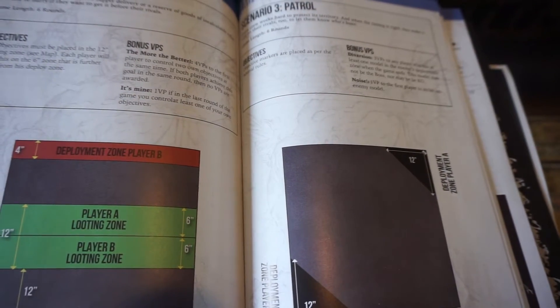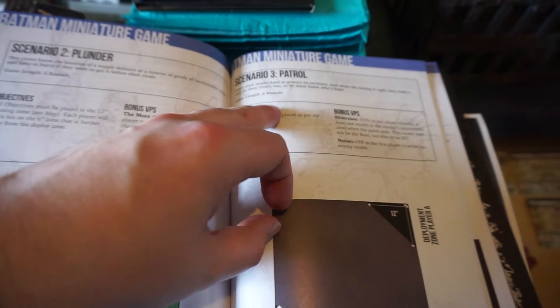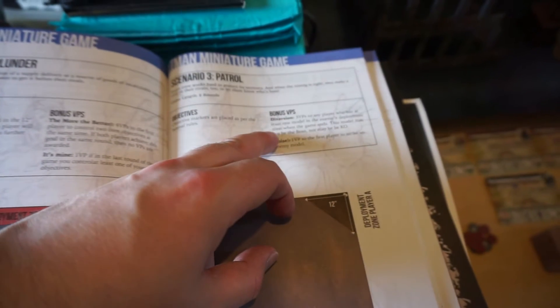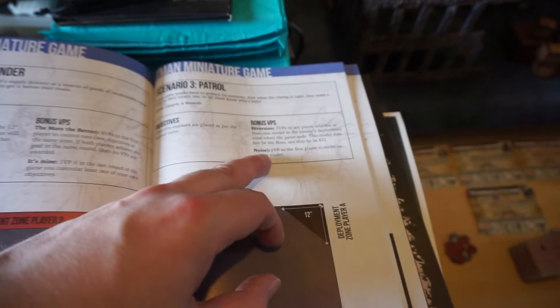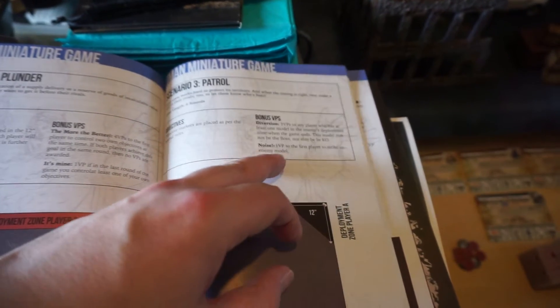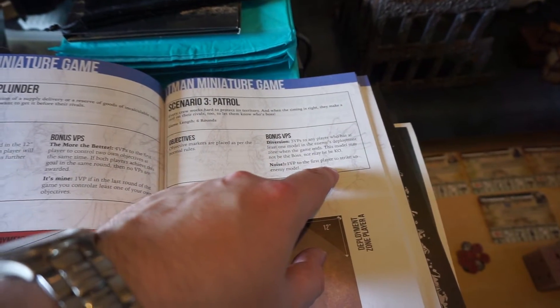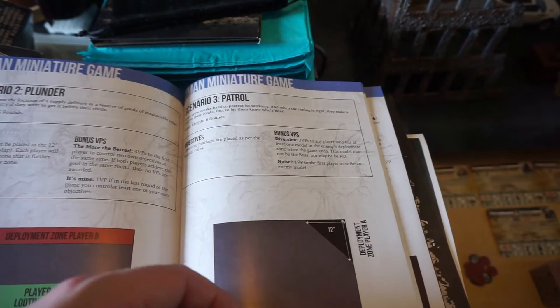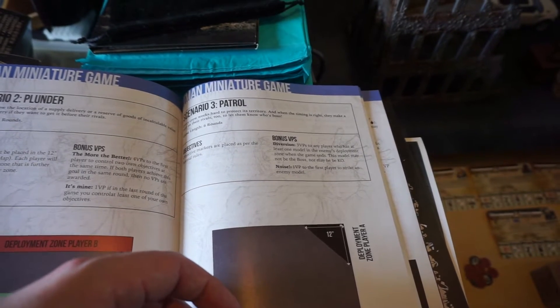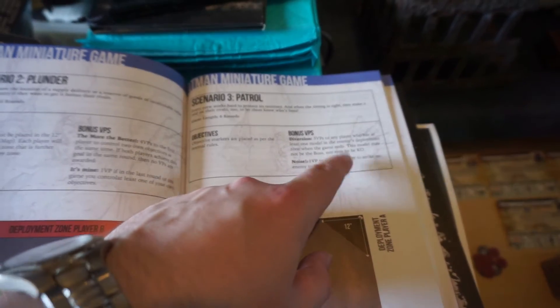We rolled a D6 to decide the scenario, and the first one we rolled was a six, but there's no way we're doing that immediately again. So we're doing scenario three on a reroll, which is Patrol — that's the one where you get three victory bonus points if you have a non-boss model in the enemy's deployment at the end of the game, and one victory point bonus for being the first to strike an enemy. For the purposes of this, we're going to count strike as punch because there's a lot of guns in play — that's kind of unfair to whoever gets first activation. We'll count strike as a punch because that's a little bit harder to do.